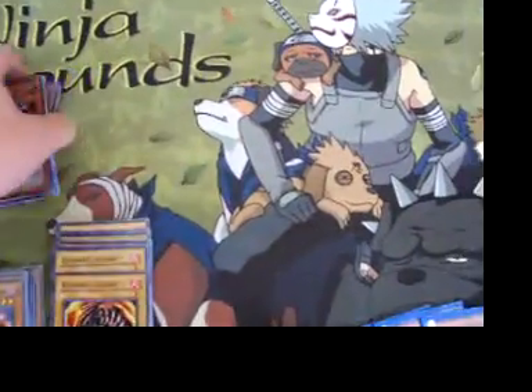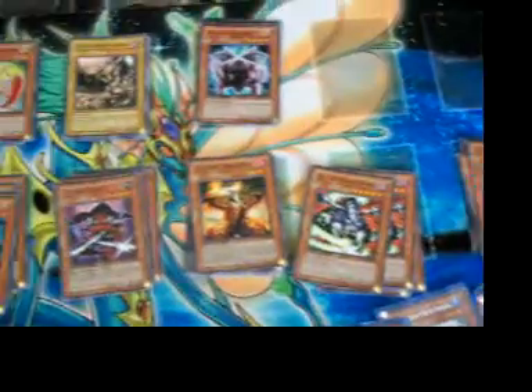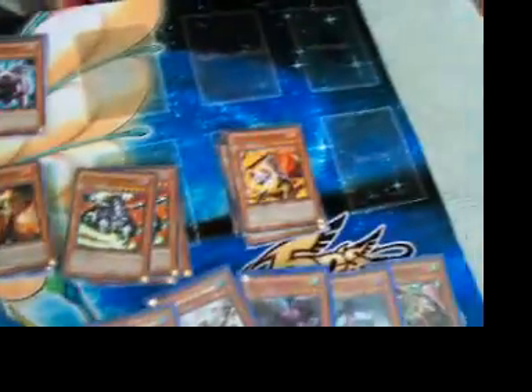And the mats — I actually got two mats for sale. The Ninja Hands, it's actually $15, but I'm going to charge $5 for shipping, so it's $20. It's a fairy mat — $4.20, plus $5 shipping, so it's $25 total.